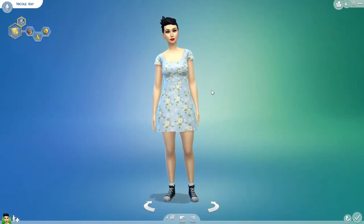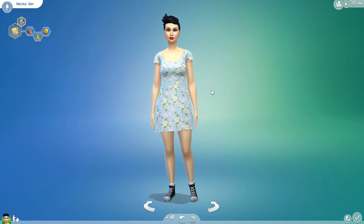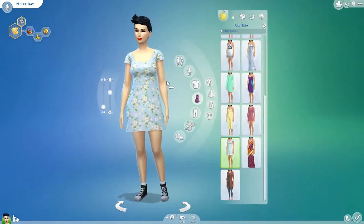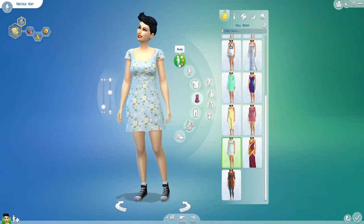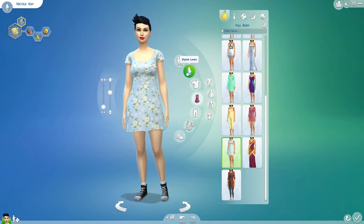Moving on to clothes. To change the clothes, you just hover over whichever article you would like to change, then click on it and it takes you to the body area. I went over body in the last video. I'm going to go over styled looks, tops, full body, bottoms, accessories, and shoes in the rest of this one.